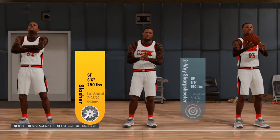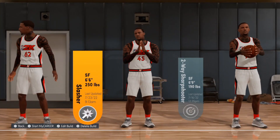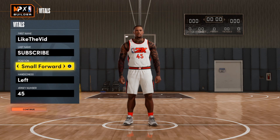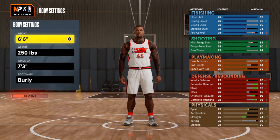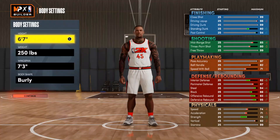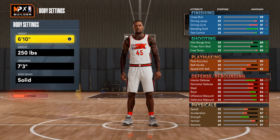Get back to that same file — the second one. It's showing as 6'6" 250 right now. Get back into the build and take the height up to 6'10". This is not the end of the glitch — don't think it's done here. You gotta keep going all the way, so rock with me till the end.